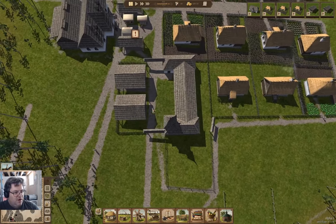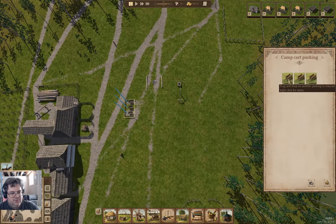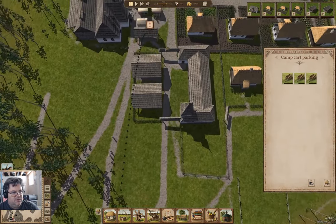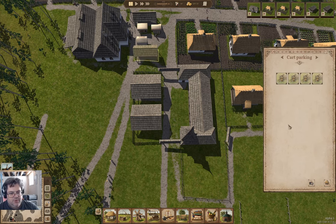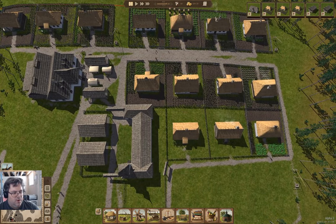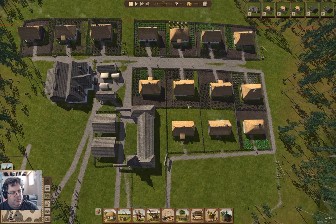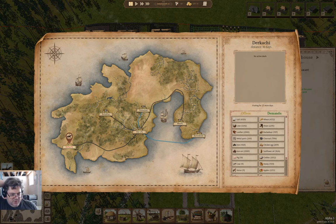Now we have a cart parking up there with no carts — that's fine. I'm going to relocate the carts to here and then order one. Now we have a messenger here.